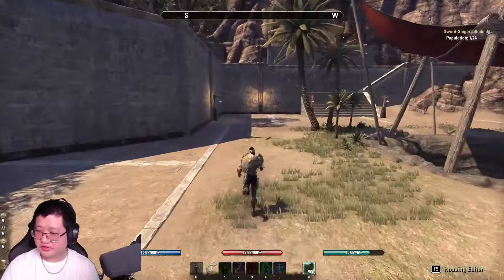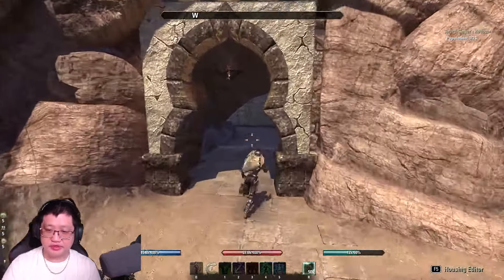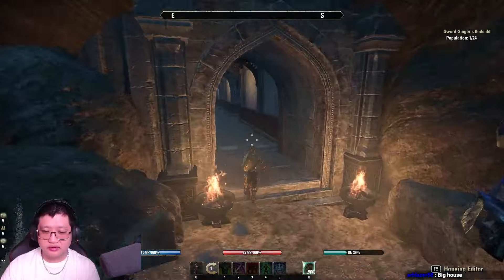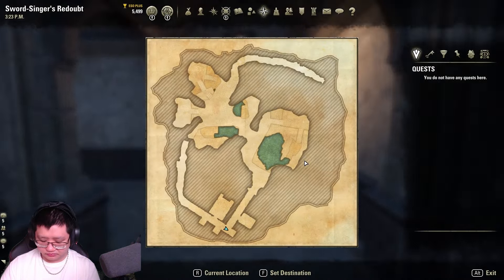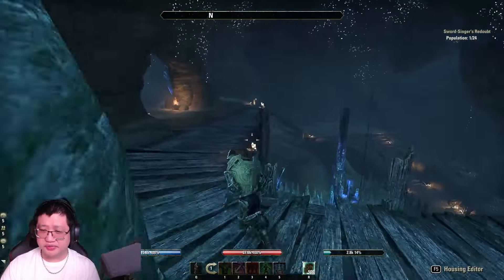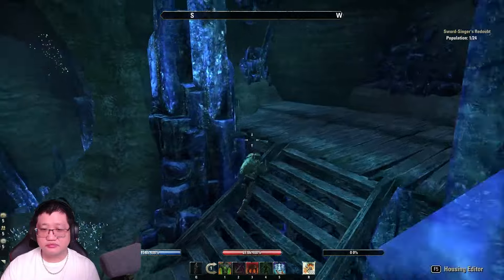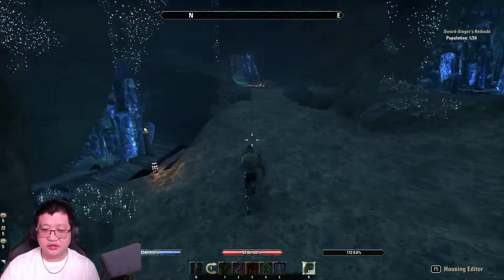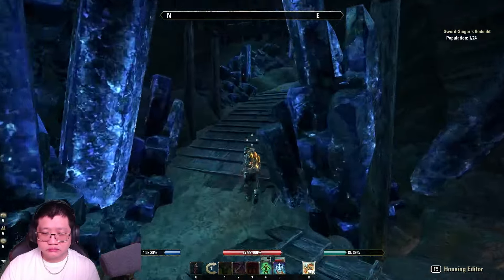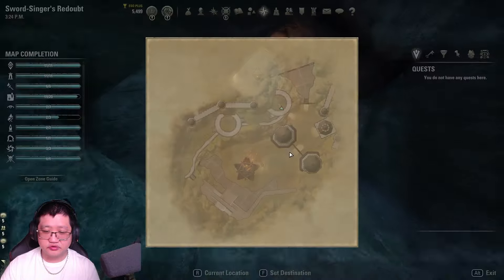There should be another passageway here, and then we'll go to the next house. Overall, not impressed. It's extremely big and I don't like it — it's too big. You don't even get enough furnishing slots to fill this house. There are two long passageways. The next house we're going to be looking at is Willow Pond Haven.